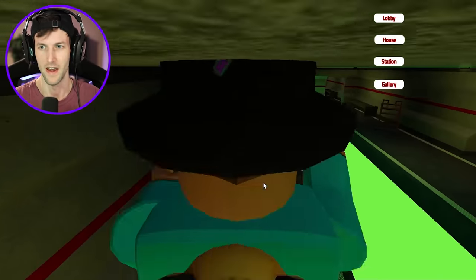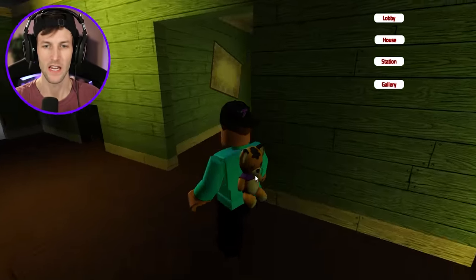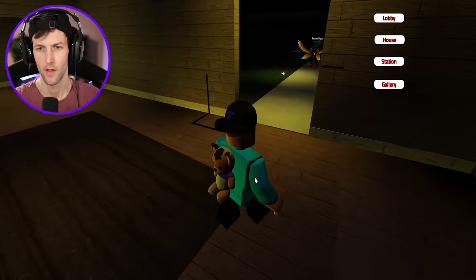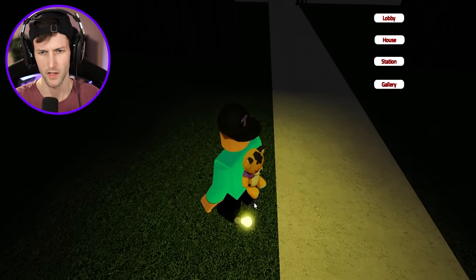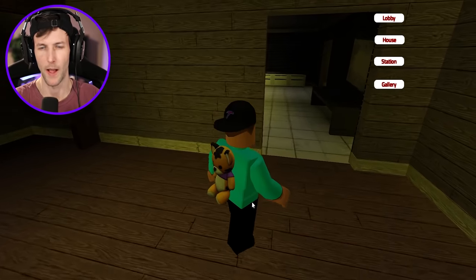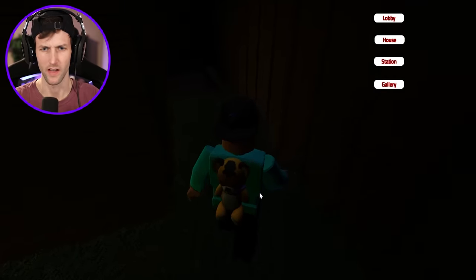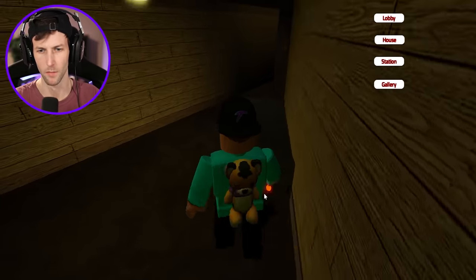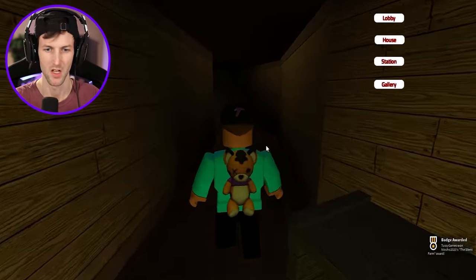Now we're going to the House map. We need to find the teddy bear, which is going to have the Farm badge. We need to go outside and then underground. There should be a teddy bear — there it is! It's like the Mr. Stitchy teddy bear. Creepy! The Silent Farm badge — all right!